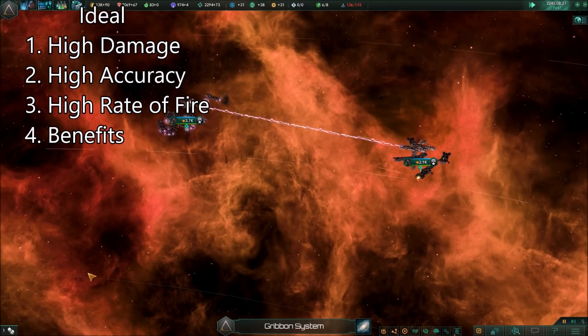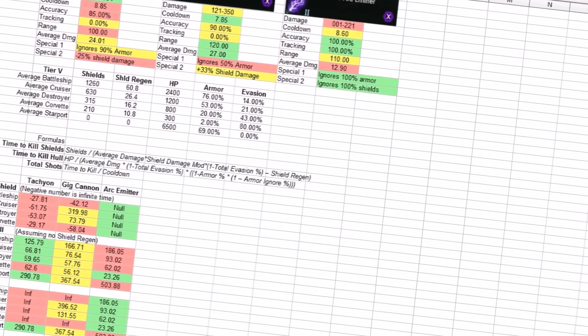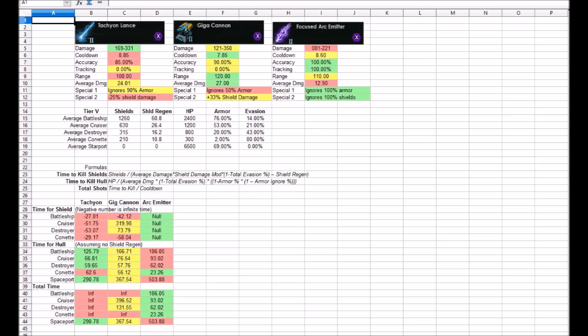So to find this out, we're going to test Spinal Mounts against each other and against various other targets. First, a quick comparison of the stats. At a glance, we can see the Tachyon Lance has the highest damage, middling other stats, is weak to shields, and slices through armor, so we can expect it to do well against armor and the like. Next, the Gigacannon, which has some of the best stats overall, can ignore half armor, and does significant bonus damage to shields — we can expect this to be a good all-rounder weapon, probably second place overall. Lastly, the Archimiter, which seems to have the worst damage, middling other stats, but has amazing accuracy and amazing modifiers, able to ignore shields and armor.